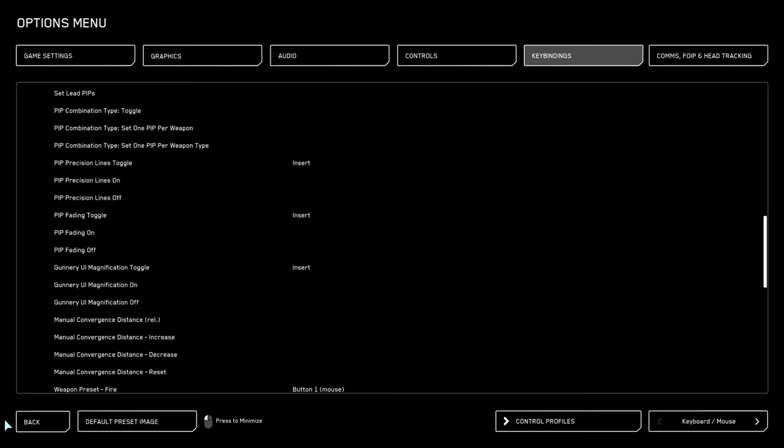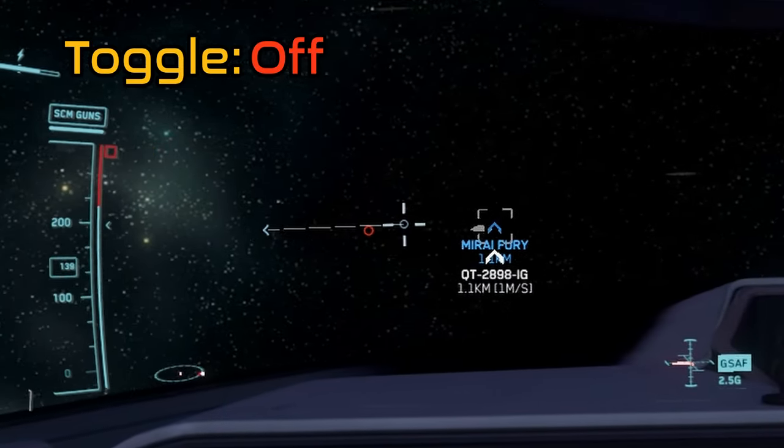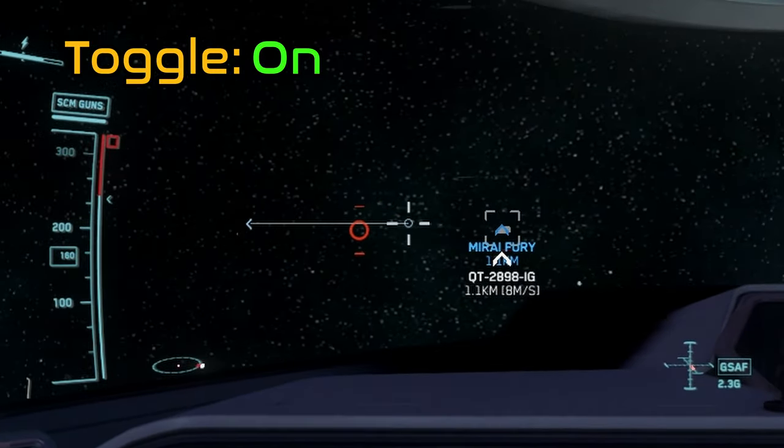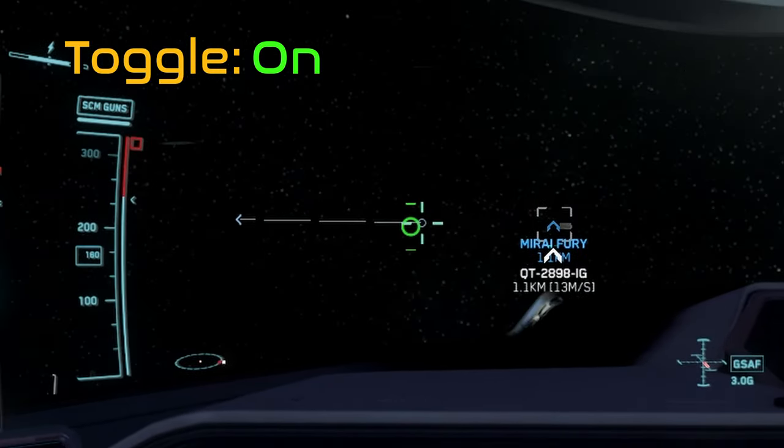I have selected the same key bind for all three of these options. As you can see the circle is still the same size, but when I hit that key bind, look how much larger it is.